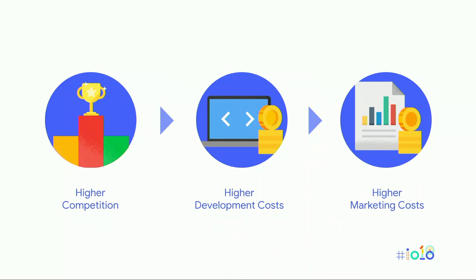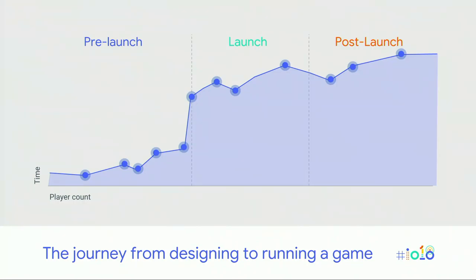Development costs are increasing due to demands for higher fidelity on mobile games, and consumers are expecting more feature-rich experiences. Marketing games is getting increasingly more difficult — user acquisition spending is increasing as developers move towards fewer, larger launches in a single year. At Google Play, we understand these problems and want to help. We are committed to building tools to help you plan and de-risk your launches, and to maintain and support your games after a successful launch. Let us take you on the journey from pre to post-launch.